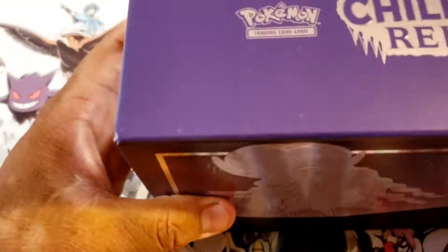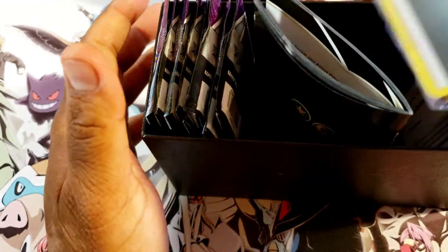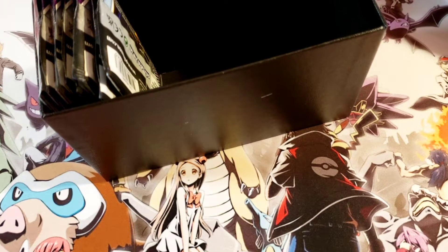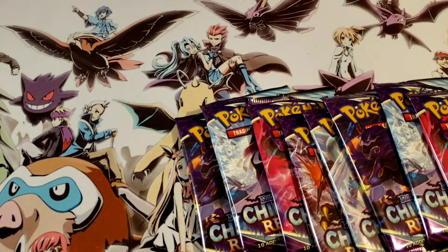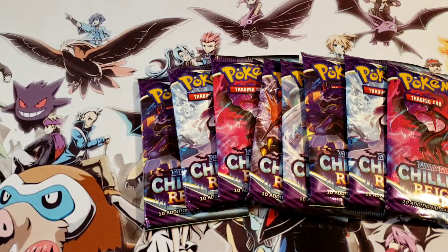I'm pretty excited for this. I haven't opened anything like this yet, besides blister packs. This is the ETB. Obviously it comes with a book — the Shadow Rider book. And let's see what we get. It comes with the eight packs, a rule book, sleeves, card dividers, energy cards, and some awesome sleeves. There's a little booklet, dice, and of course the eight packs.